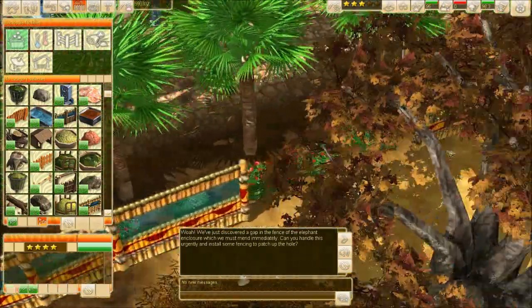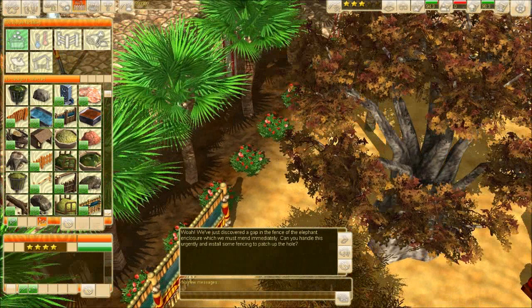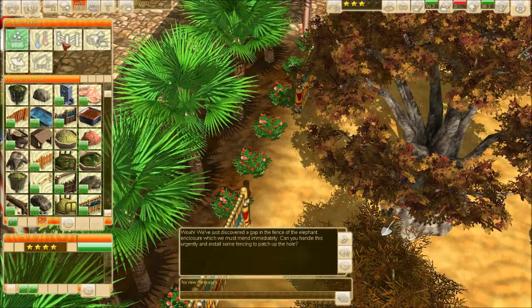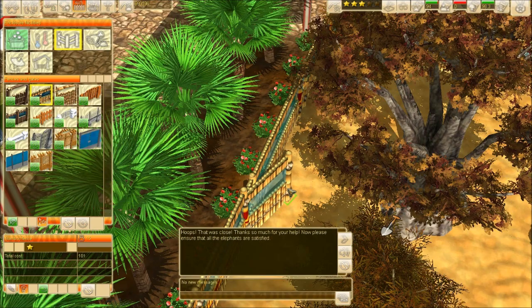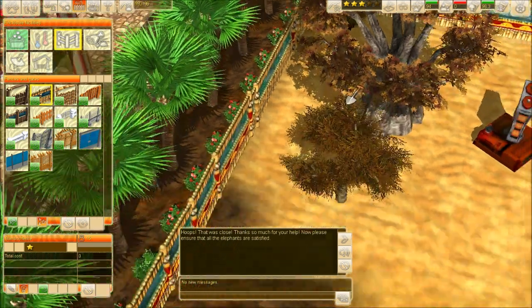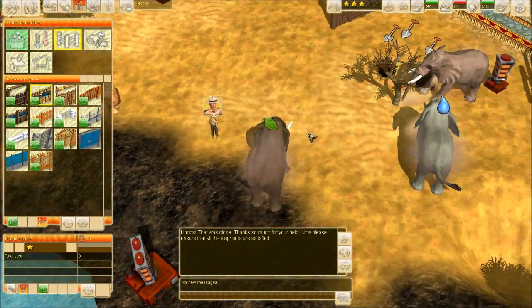Controls are really slow — it's nothing like The Sims 3, but I think I'm a little bit biased. 'Thanks so much for your help. Now please ensure that all the elephants are satisfied.' Let's see what they want. Water — can't they drink from here? 'I would like to eat some fresh leaves. And this one needs some water.' Why is it smoking? I think it's the dirt that they pour over themselves.